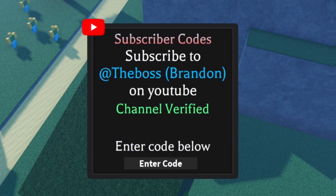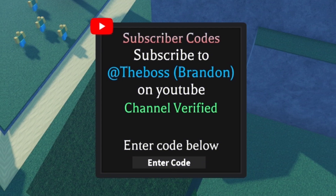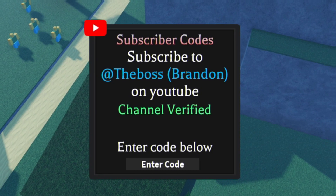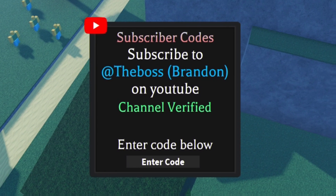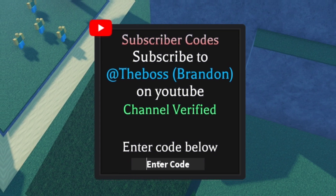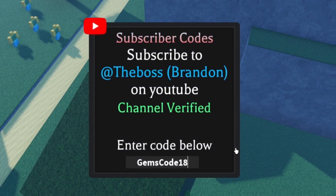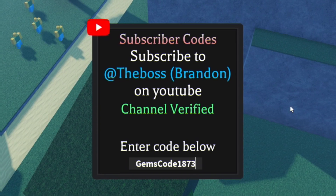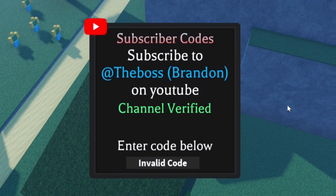If you want to speed up the process of redeeming codes in this game, simply go to rblxcodes.com, where there's a full list of all the working codes for this game. You can just copy and paste them over and it really just takes a few seconds at most. Next, redeem the code GEMSCODE1873. This one will give you double gems for 15 minutes, which is pretty nice.